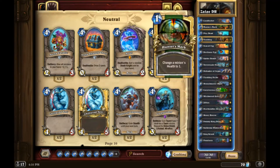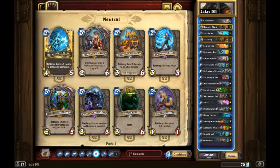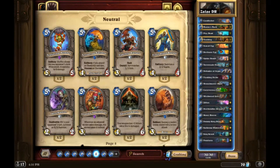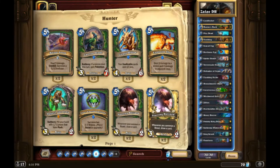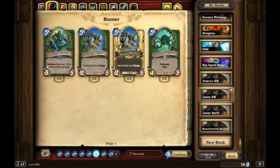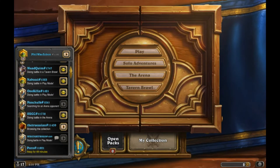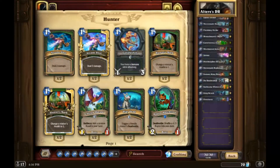Maybe I could put the five-drop Fungalmancer in there. I think Fungalmancer is a little too pipe dream - it's kind of expensive. Let's jam a couple games with this slightly modified list and then depending on how it goes we can try out the other Deathrattle list or the recruit list. I kind of want to try the other Deathrattle list - let's pull that up and I'll copy paste it over.